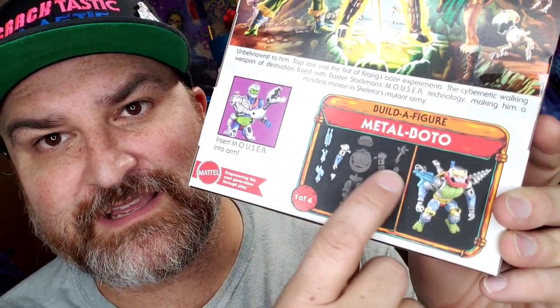These are the parts it comes with to add to this guy. You can insert the Mouser into his arm, or you can attach him to his side. Lots of cool stuff with this.